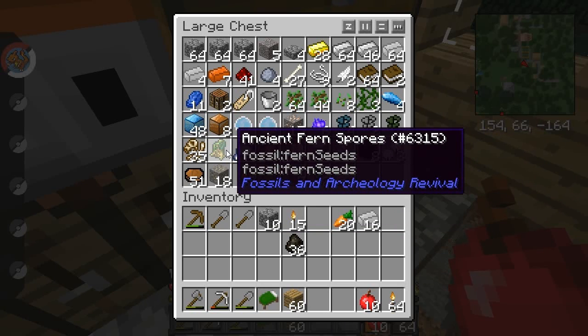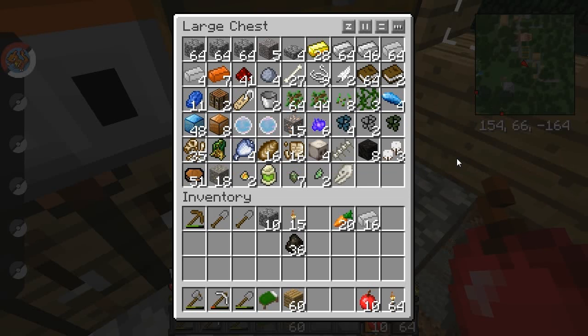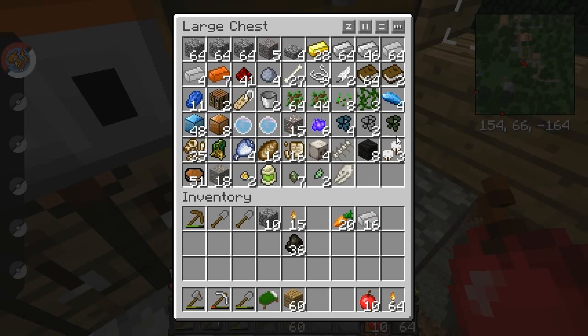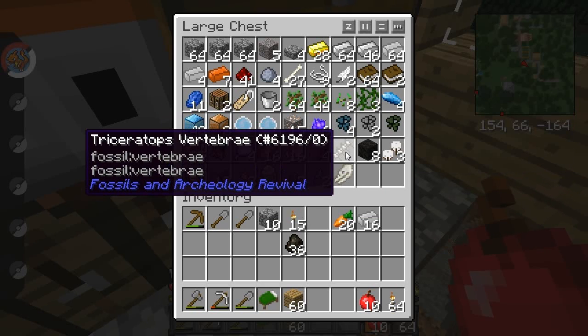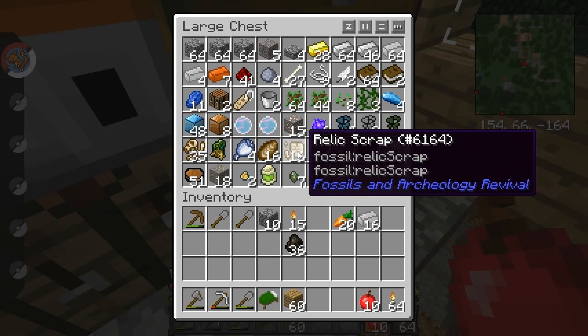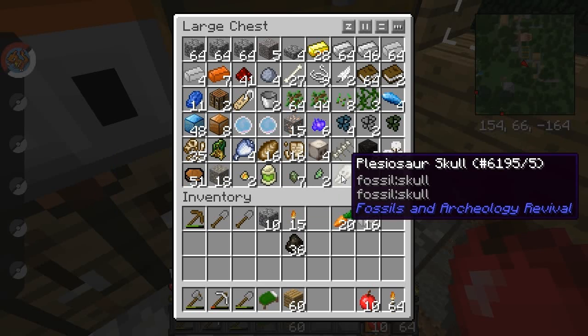I don't know what this ancient spore does. I got some copper and some apatite — I think that's what it's called. I got some berries, some vertebrae, skulls, relic scraps, Triceratops vertebrae. Oh, and I got a Palisaurus skull? I don't know.